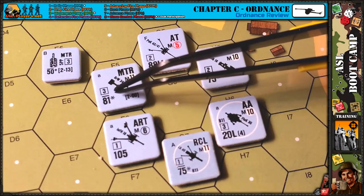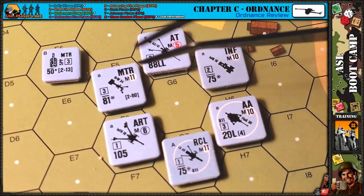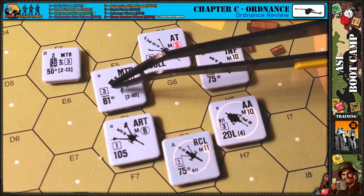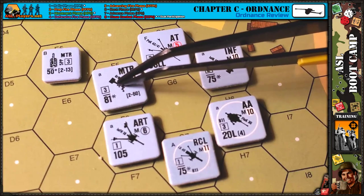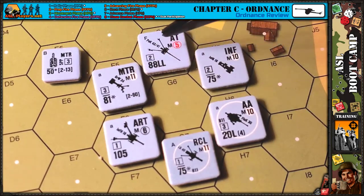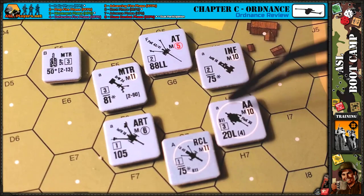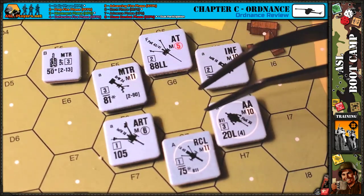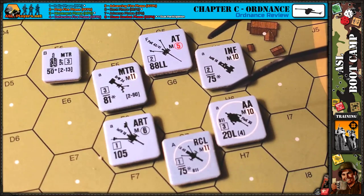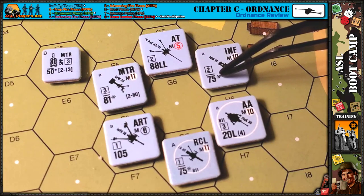The number in the box is the rate of fire, which works similarly to rate of fire on machine guns from Chapter A. This mortar has a rate of fire of three — these 81mm German mortars with a rate of fire of three can be absolutely deadly, because every time you fire there's essentially a 50/50 chance you get to take another shot. The other guns shown have rates of fire of one, two, and three, which vary depending on the gun's size, design, and technology.